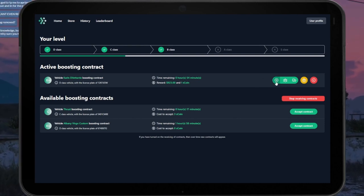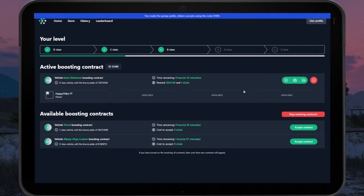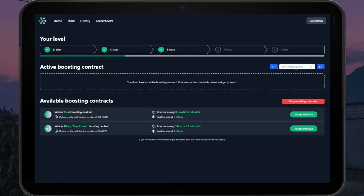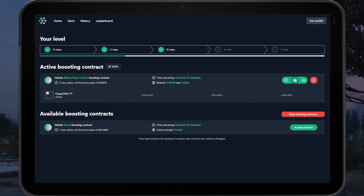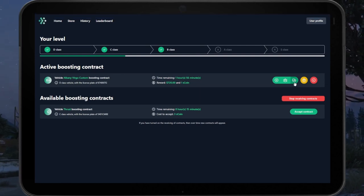If you want to invite your friends to join with you, you would hit the little person icon. This shows an ID — for example, something like 12189 — and you would give them that ID. On their end, it will say 'Join Group' and they would enter that number and hit the invite button. Then whoever started the contract would be able to accept them into the boost.